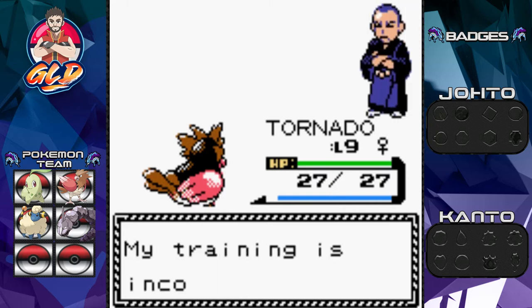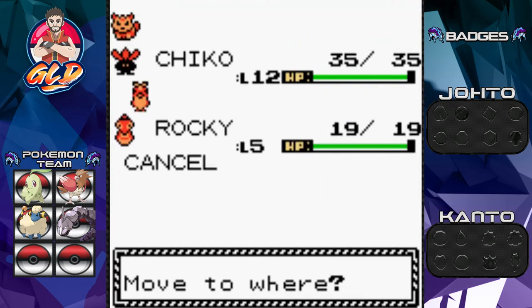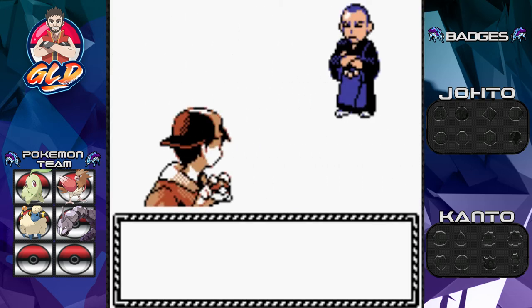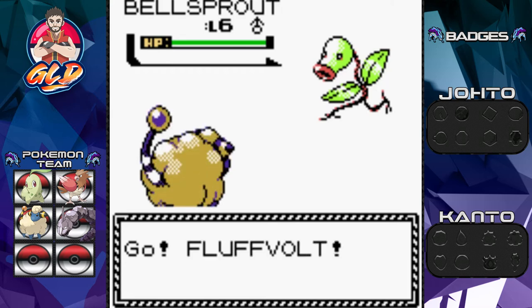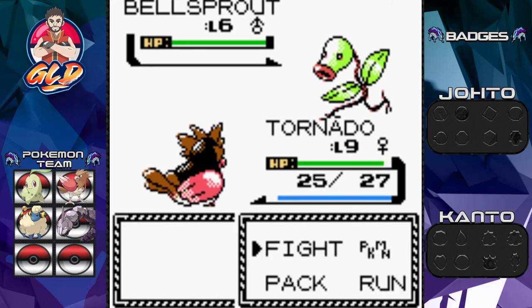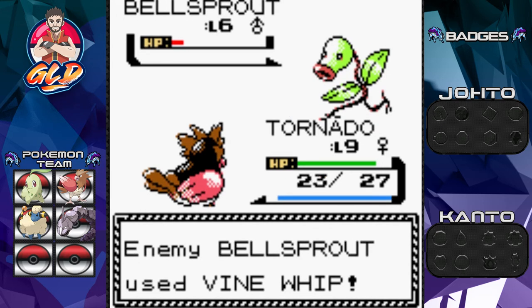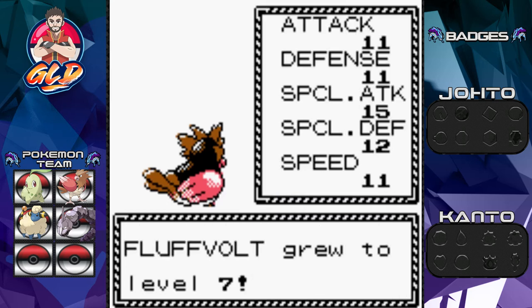We completely forgot what pokemon this next sage might have, so we're doing switch training with Fluffbolt. The elder's text says it's pitch black darkness. Sage Neil comes out with a Bellsprout — I messed up a little by bringing Fluffbolt into a grass matchup. We switch back to Tornado, which takes the vine whip. Peck attack nearly defeats Bellsprout, another vine whip barely does anything, then peck finishes it. Fluffbolt grows to level seven, and Tornado grows to level ten!